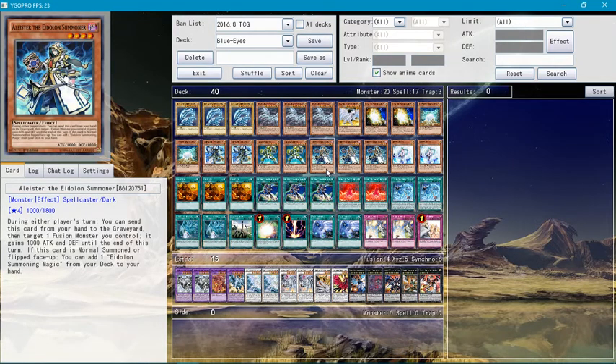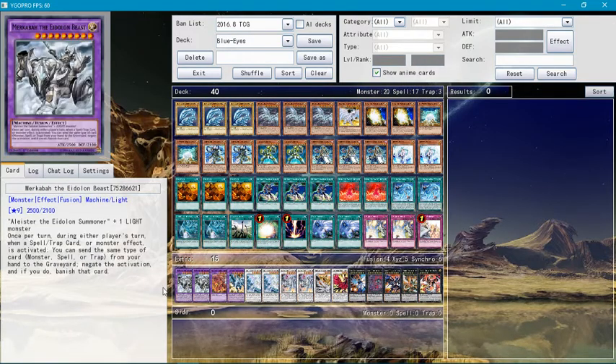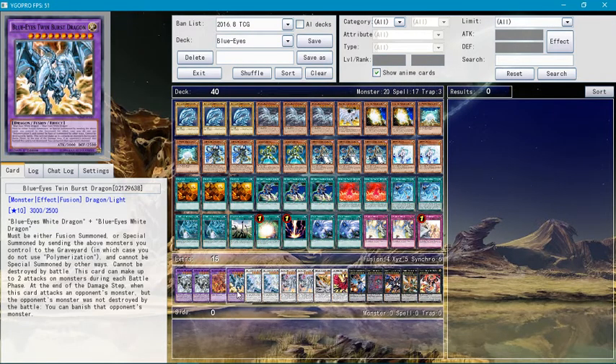With Alistair the Aldoin Summoner — during each player's turn, you can send this card from your hand to the graveyard, then target one fusion monster. It also affects Blue-Eyes Twin Burst Dragon, so that's pretty good. It literally affects these monsters. Also, if you discard a normal summoner or flip summoner, you can add one Aldoin Summoner Magic to your hand.